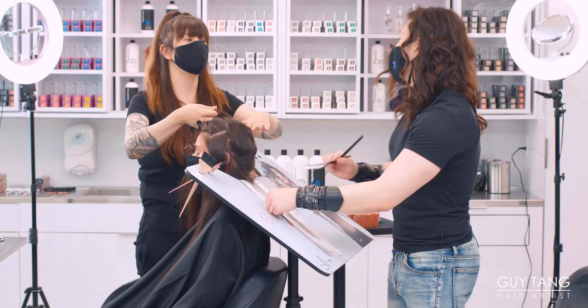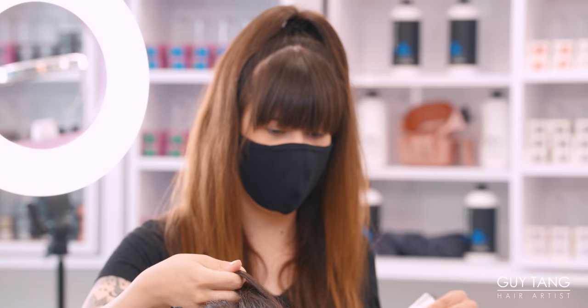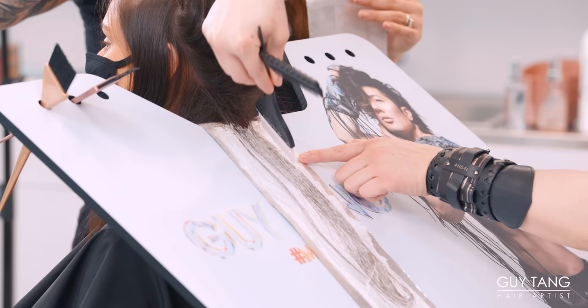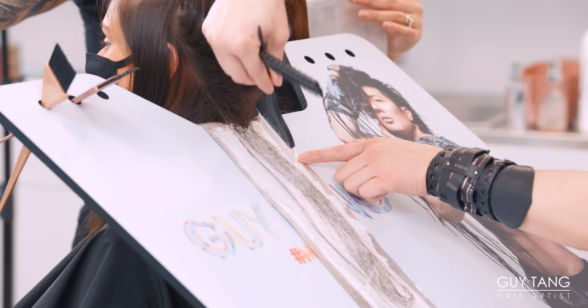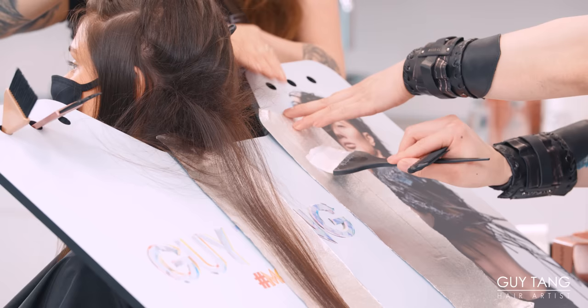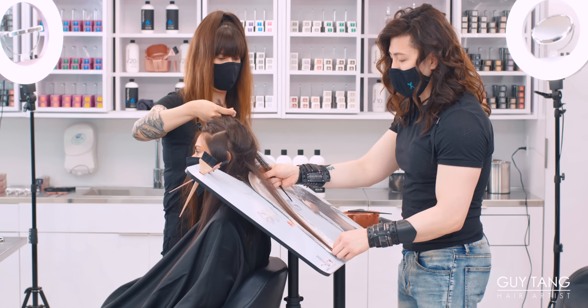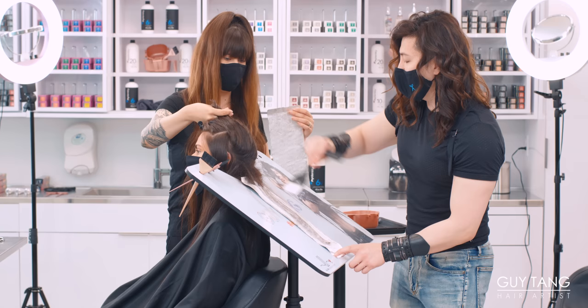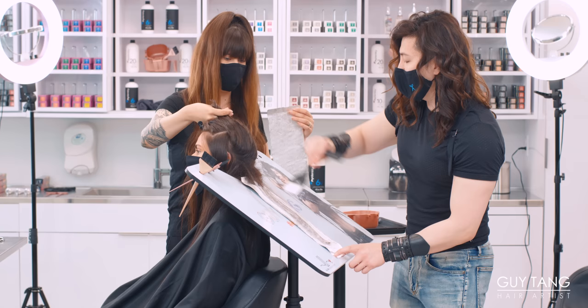What I love about having the color canvas system board is that I'm able to apply the product with pressure and take the pressure off of my back. It also takes the weight off of your client. At the end of foiling, clients are always tilted back and no one wants to have their neck in pain. You can get the color canvas system at colorcanvassystems.com. It's really important to spread the hair out to make sure you penetrate both sides, then do an overlay — lay the foil right over. I'm going to do about four to five panels here on the left side of her nape, and then the same thing on the right side.